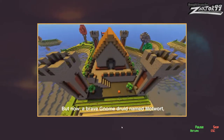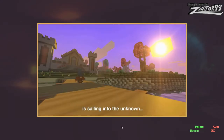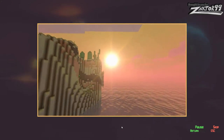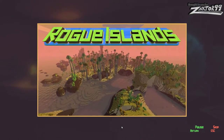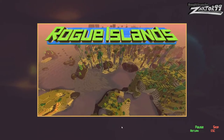But now, a brave gnome druid named Mockwort is sailing into the unknown to restore the great tree network and save the rogue islands. So we're taking the role of Mockwort. Our goal is to save the rogue islands from the dark doom endangering them. Interesting.